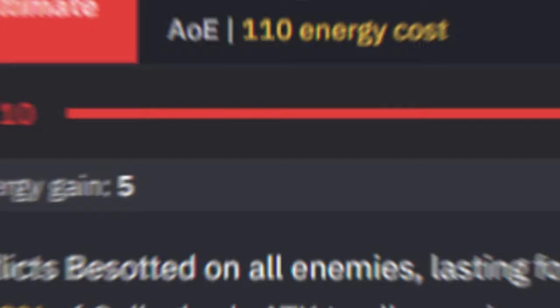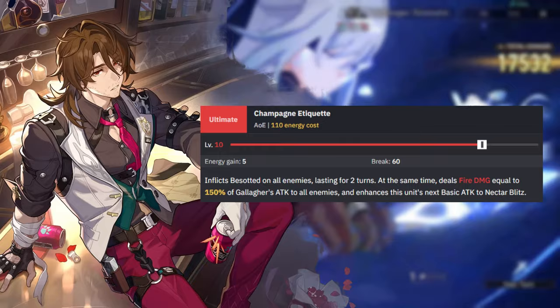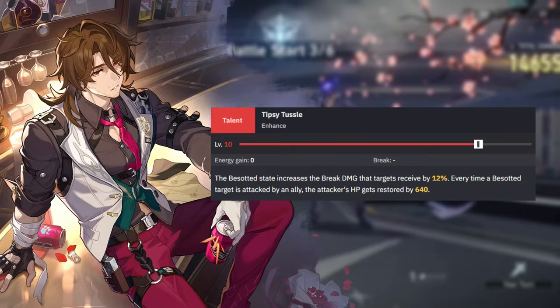Gallagher's ultimate is Champagne Etiquette, inflicting the Besotted status on all enemies lasting for two turns, and dealing fire damage equal to 150% of Gallagher's attack to all enemies. This is how you enhance your basic attack to Nectar Blitz, but it also grants Besotted. Besotted increases the break damage targets receive by 12%, and every time a Besotted target is attacked by an ally, that attacker gets their HP restored. So your tanks, debuffers, and main DPS all increase their healing this way.